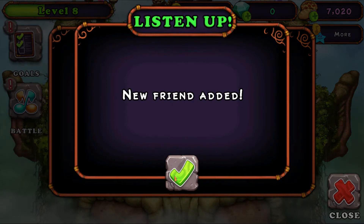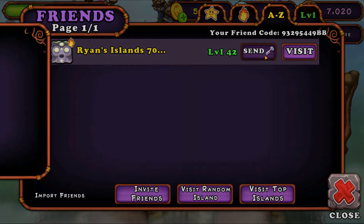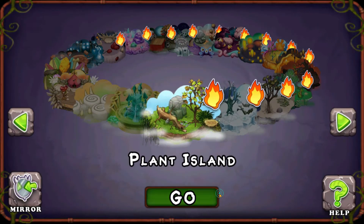New friend added. Then hit the Send Key button right there. Key set — hit Visit and go to my plant island.